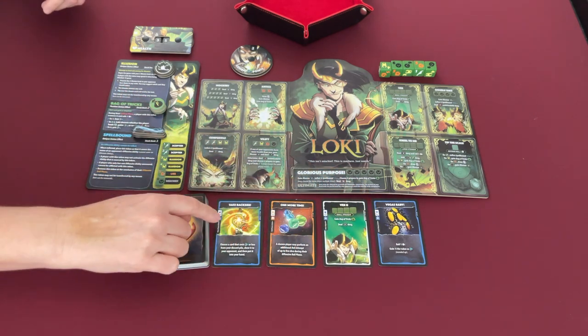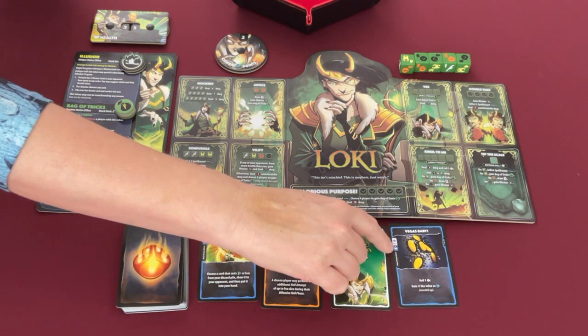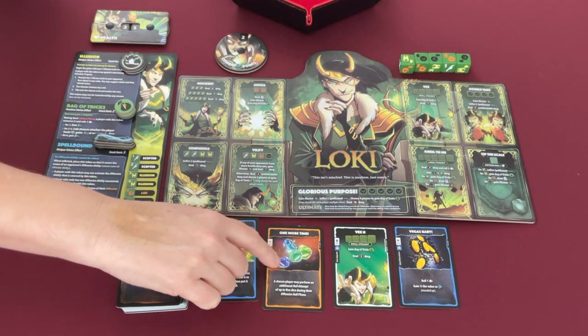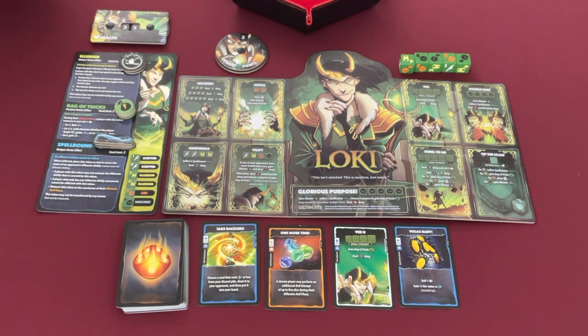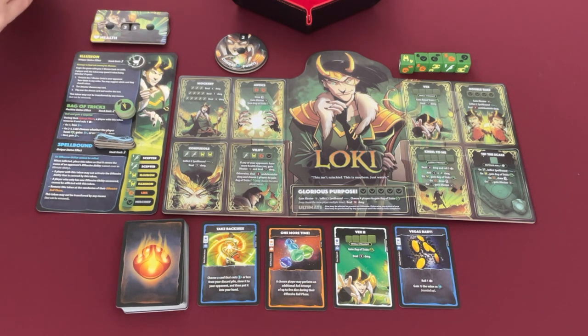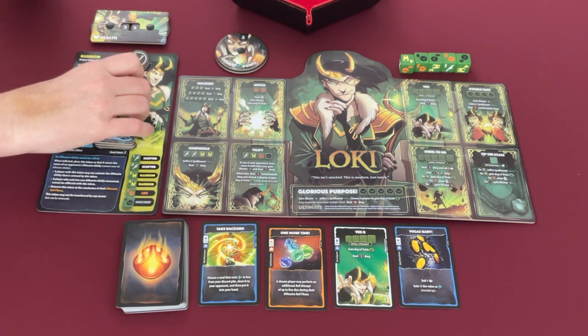Some cards can be used during the main phase — that blue M tells you that. Others say roll phase action, meaning you can use that card while rolling. He's got his four starting cards and also three tokens. Right where the tokens go, you can see how they match the icons, and it explains what the tokens do. You don't have to know them before you start playing — you can learn them with a new character.